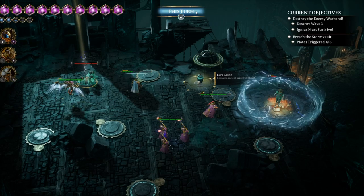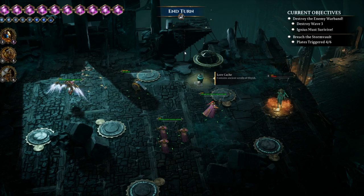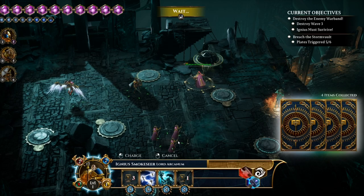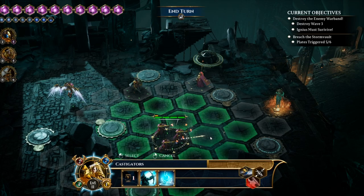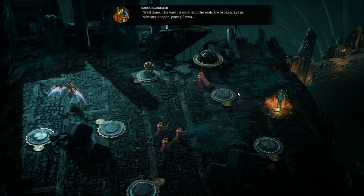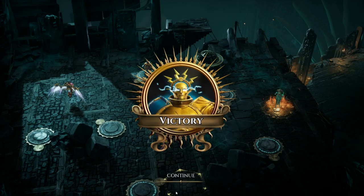And activate the final two Pressure Plates all at once. Beautiful, look at that. So now what I can do is walk over the Pressure Plate with them and grab that, then walk over the Pressure Plate here to win the mission. Well, Igneous, we will have to just come with you, won't we? Well done, team — a glorious victory for the Stormcast.